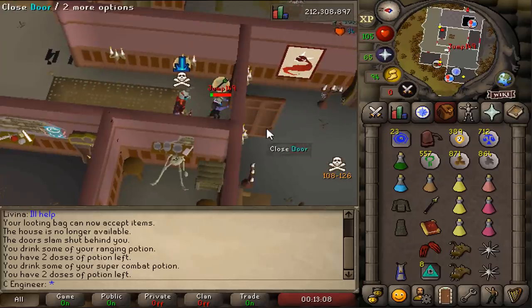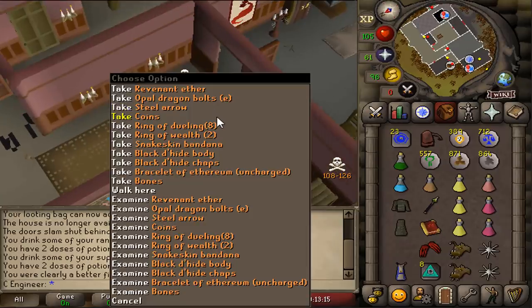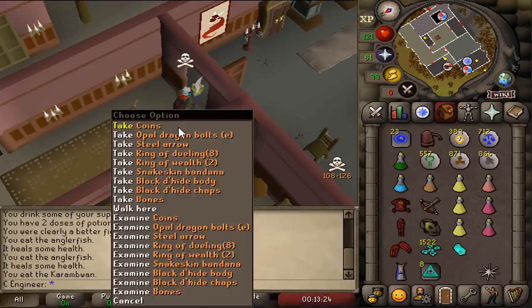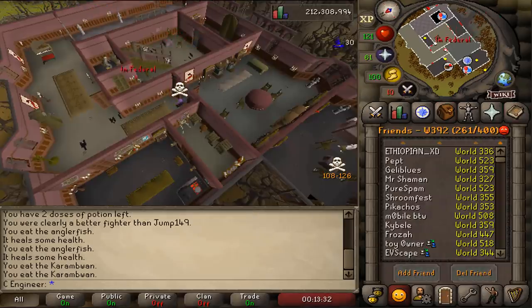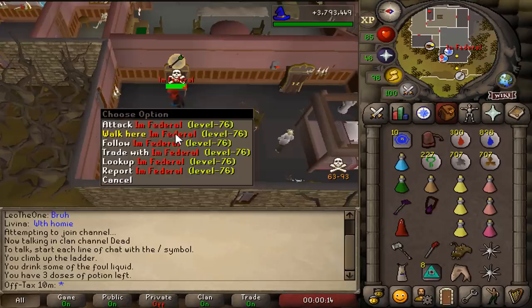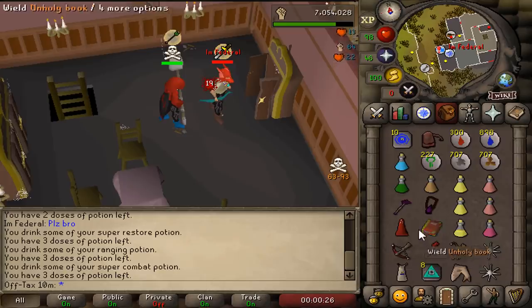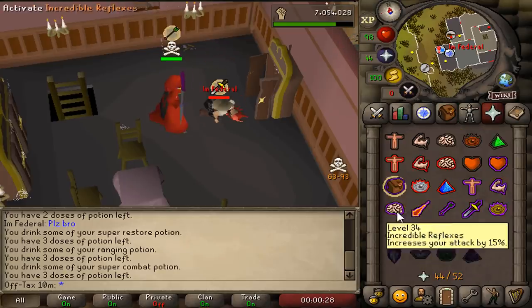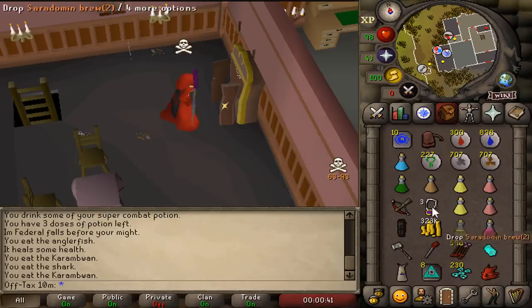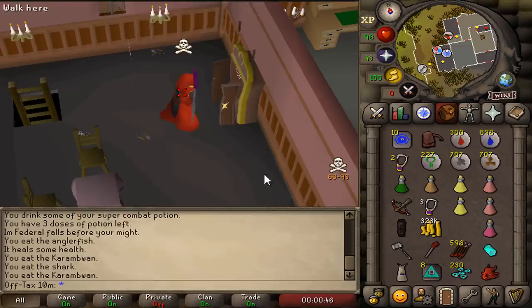I'm panicking more than he is, and he's dead. Max main. He was doing revs. 1.5k... Bracelet of Ethereum, 19k. World Night 2. He just misclicked the wardrobe and he's dead. He was doing revs. Coins — 323k, beautiful. What a coincidence — we killed two rev guys at the same time. Blighted restores, yep, he was doing revs. 334k from the first guy and 528k from the second guy.